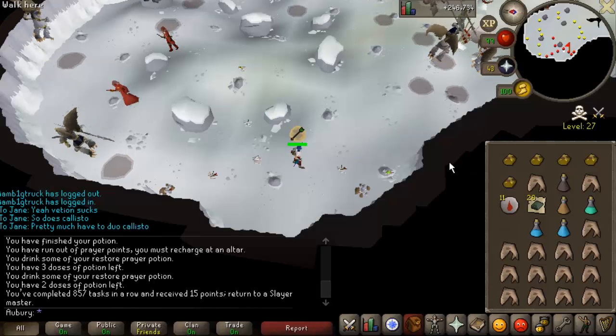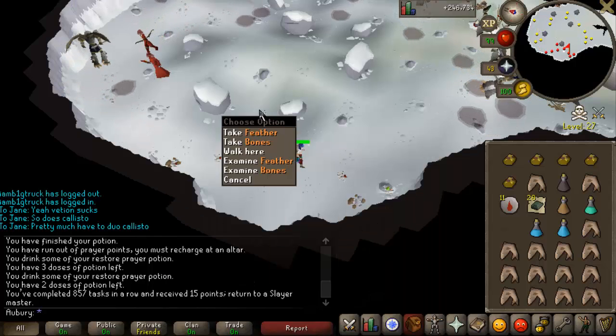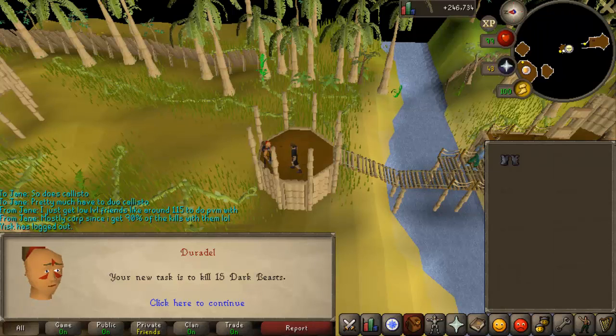Welcome to episode 21 of Old School Completionist. Starting off finishing my aviancies task. I did most of it at Kriara, but I did the last few kills at regular aviancies in the wilderness, because I didn't want to waste an ecumenical key on just a few kills.